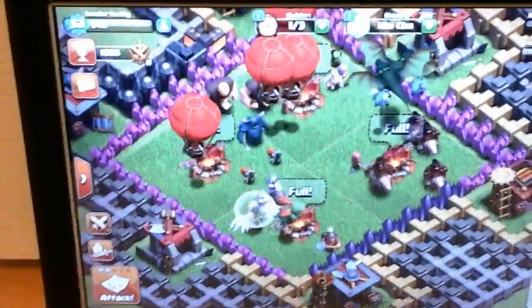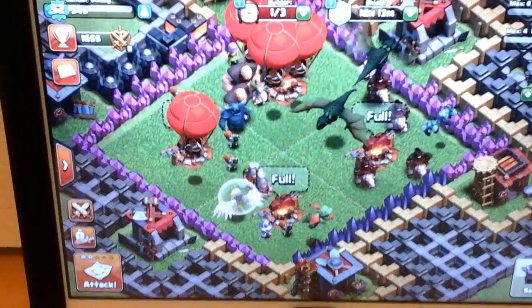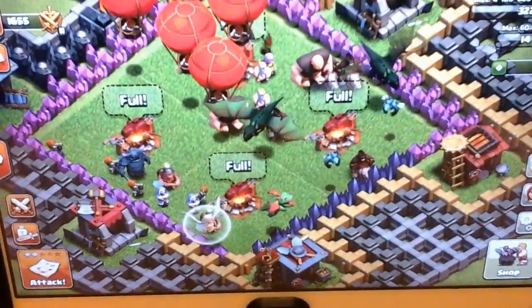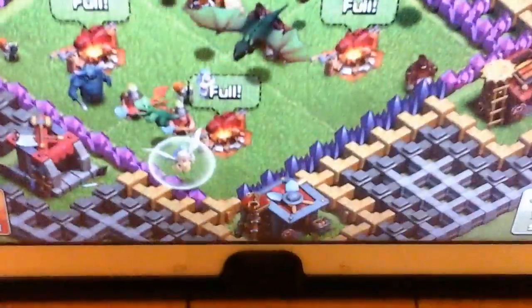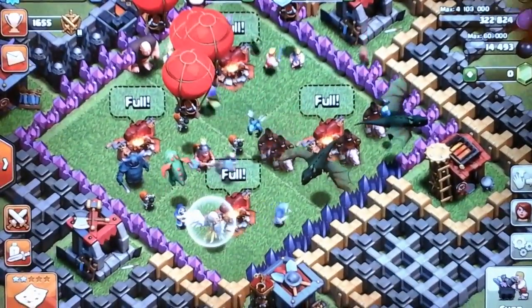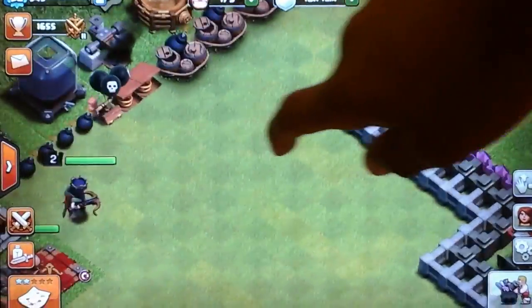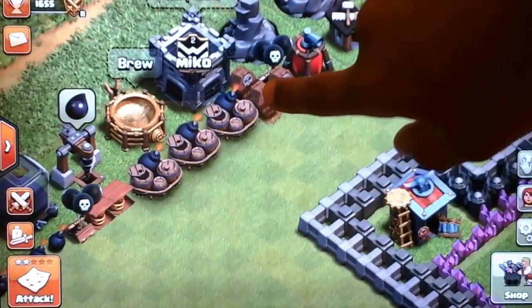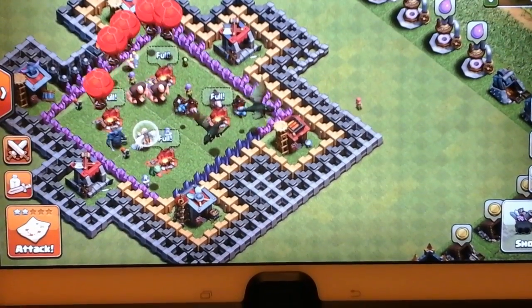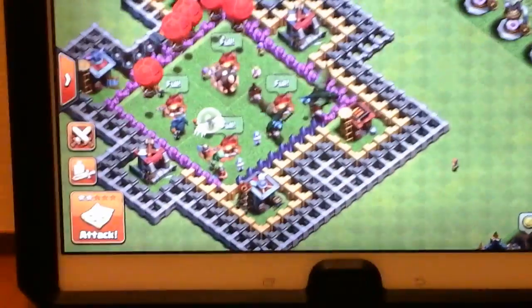Hello everybody, today I'm here with a Clash of Clans video and I am using every troop in Clash of Clans including the Baby Dragon and the Miner, except Valkyrie, Golem, Witch, Lava Hound, and the Bowler. Those are the only troops I'm not going to be using. I will also be using the Barbarian King and Archer Queen, and I'm only going to use 3 Rage Spells. Let's get attacking.